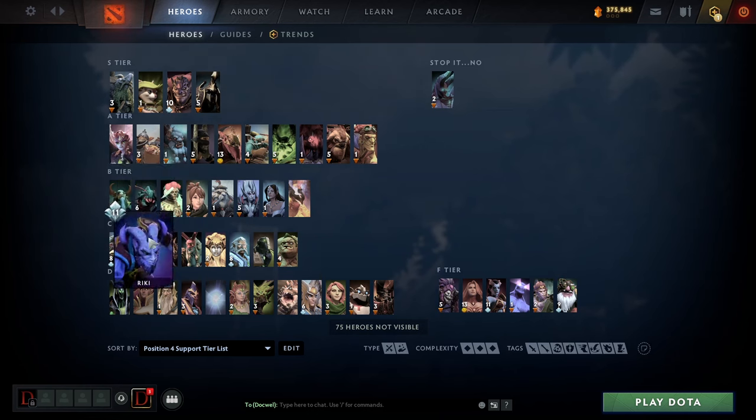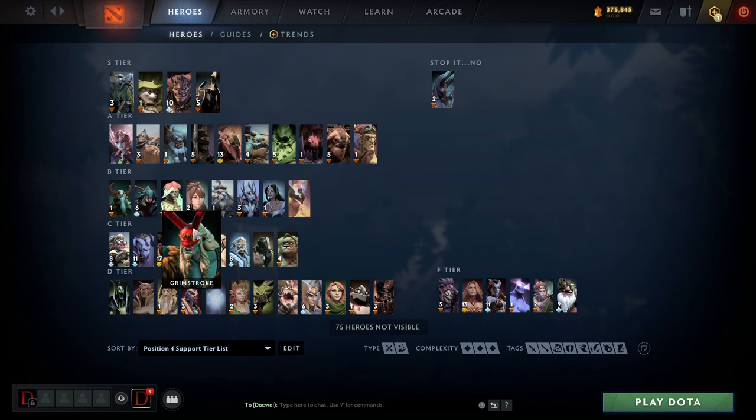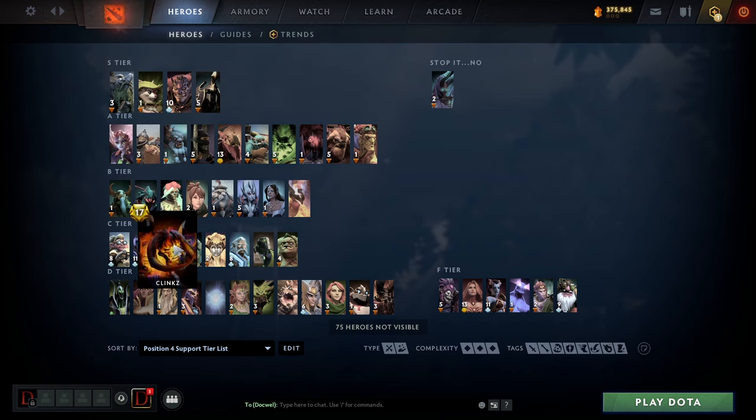Riki is kind of a discount Weaver — I'm putting him here only because this is an average pub tier list, otherwise it'd be almost D or F tier. You can get away with this hero and if you do, you'll stomp games. It's similar to Clinkz — a little bit grief but if you can get away with it and not get reported, you will stomp. But these heroes don't have traditional stuns and need a lot of items. There are better options like Hoodwink — honestly just pick that instead.